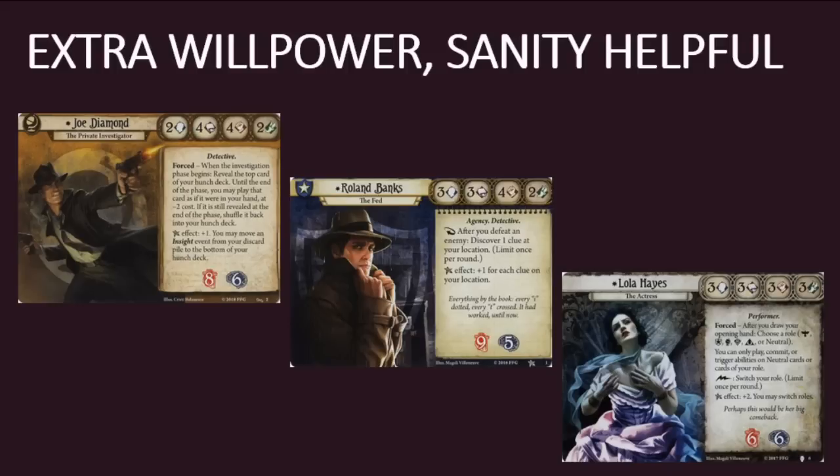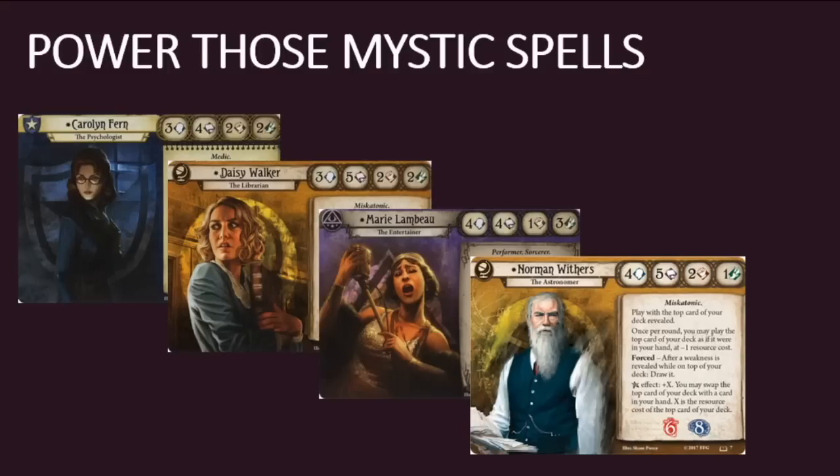The camera bumps up all three investigators to four willpower almost immediately, and the intellect boost should come online shortly thereafter to help them power through scenarios. These types of investigators will also appreciate the sanity boost, since low willpower coupled with low sanity is a potentially deadly combination. The other group of investigators who will take a liking to Hawkeye Folding Camera includes those who can back up their formidable investigation abilities with mystic spells. I'm thinking here of Carolyn Fern, Daisy Walker, Marie Lambeau, and Norman Withers. The camera will boost their willpower to four or five almost immediately, which will make spells such as Shriveling and Mists of Rillie much more likely to land. These investigators tend to have above average intellect, so they can afford to wait a little longer for that intellect skill bonus to come online. There are several cards in the Circle Undone cycle with negative skill modifiers though, so there will be times when every little bit of intellect helps. The sanity bonus is probably the least interesting thing about this card for these investigators, since most of them have sanity for days.